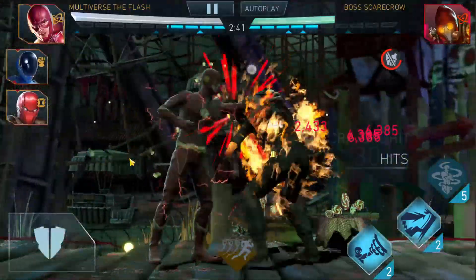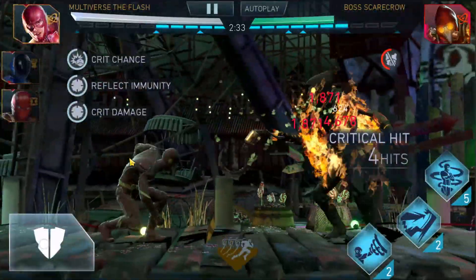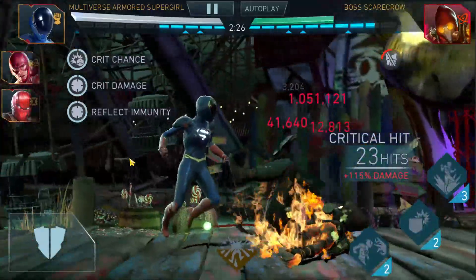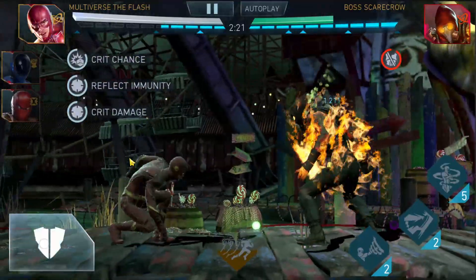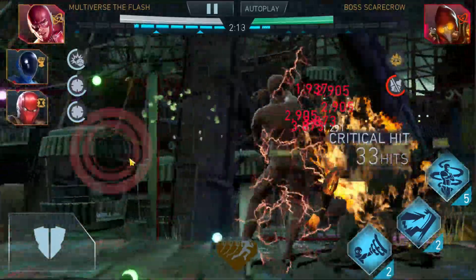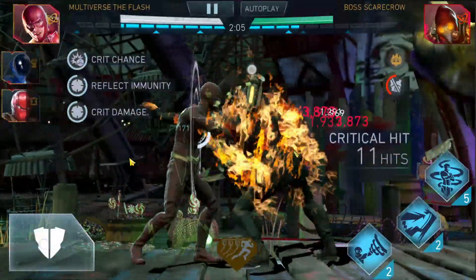Multiverse Armor Supergirl going to go in. Bad special 3 on a 40 hit combo — it's going to be just 1.5 million. You can see the difference in damage potential between Multiverse Armor Supergirl and Silver Banshee — Silver Banshee is just another league in terms of special 3 damage. Special 1 to give out that burning effect, Flash in. He didn't really care about that super move. Re-engaged the combo, Multiverse Armor Supergirl going in, and another special 3 on a 40 hit combo — not a crit, come on. A 40 hit combo man, look what they did to it.